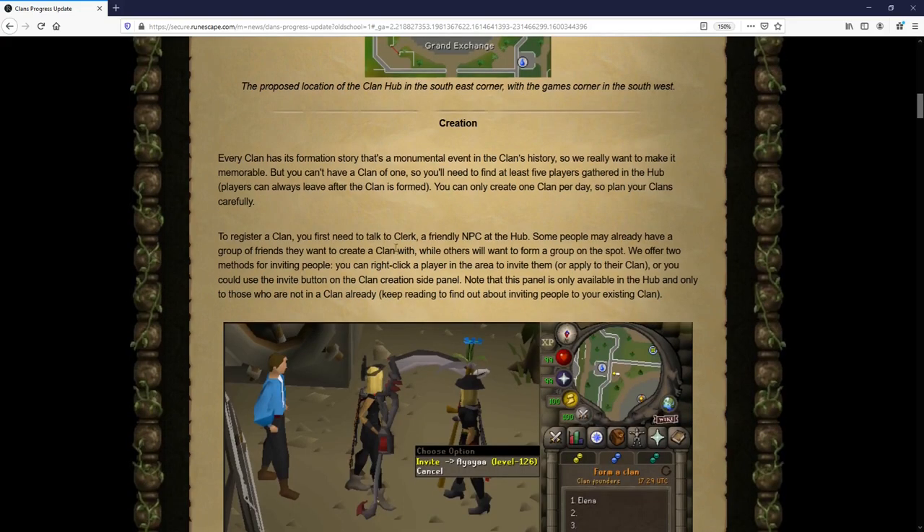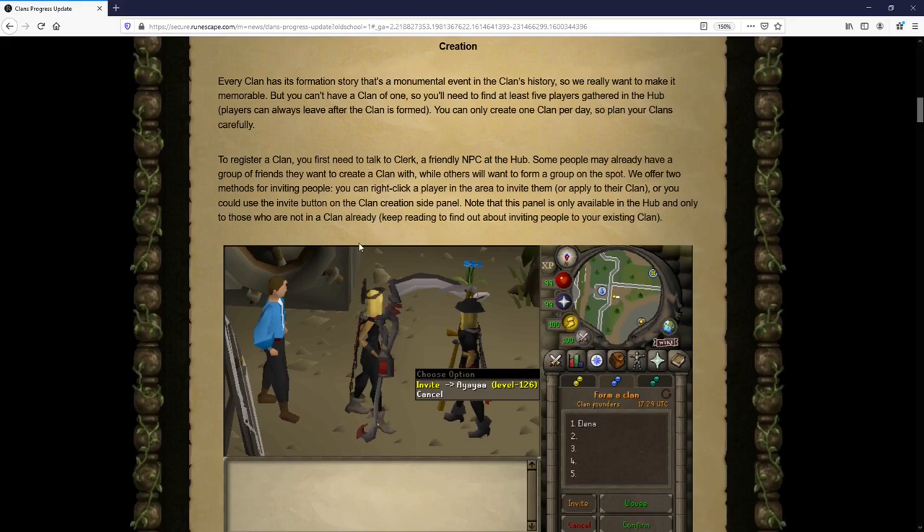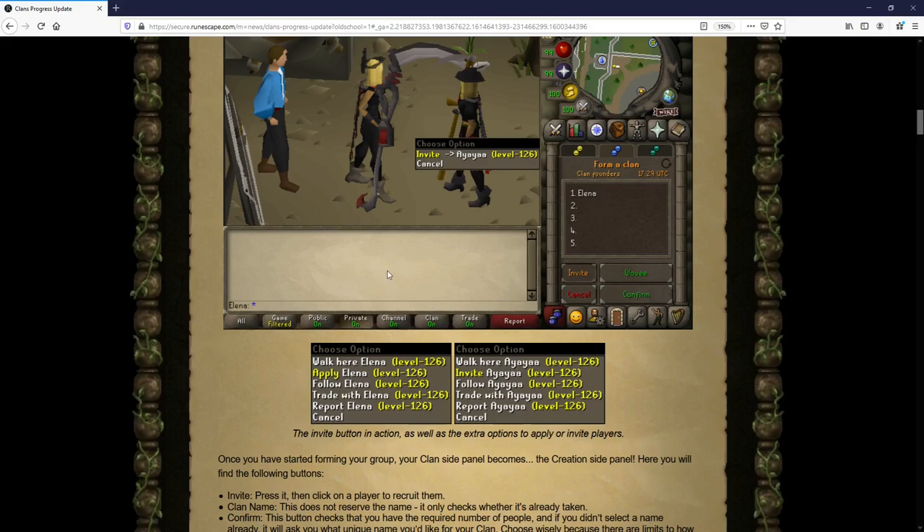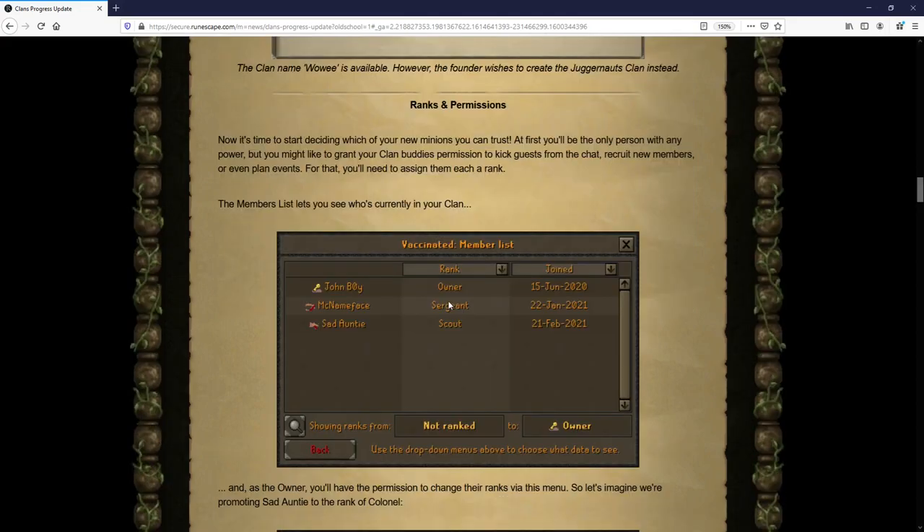Let's discuss creating a clan. You'll start by registering your clan with the clerk located inside the hub. You'll need at least five people within the hub to start your clan, and you can only create one clan per day. Once you go through the initial process with the clerk, your new clan panel will appear, and through this system you'll be able to invite members, change the clan name, and confirm its creation. That one-clan-per-day limit only relates to clans that have been confirmed.